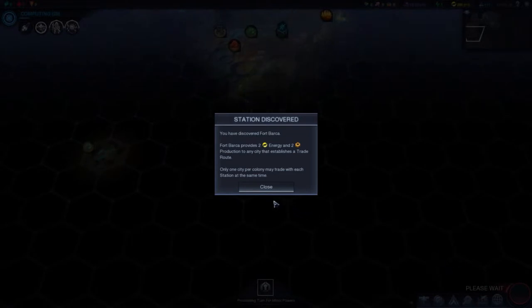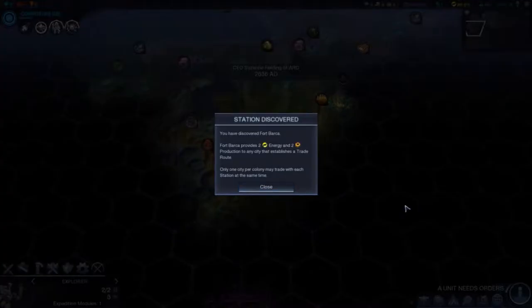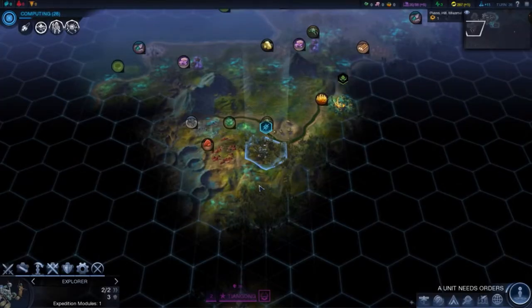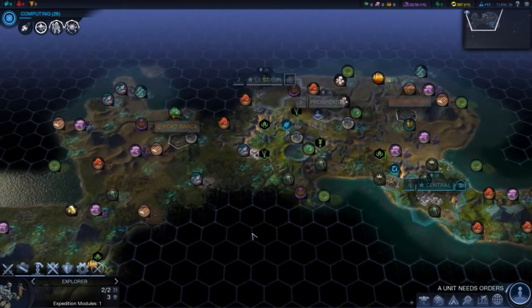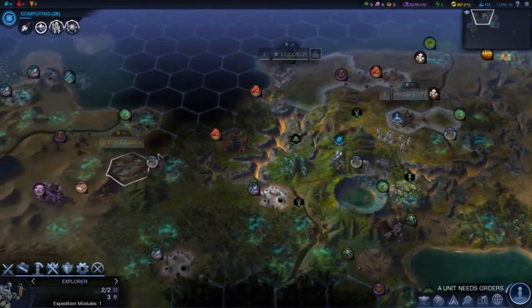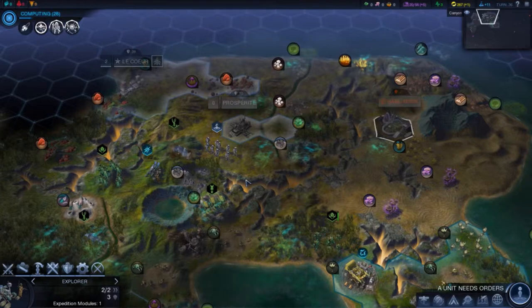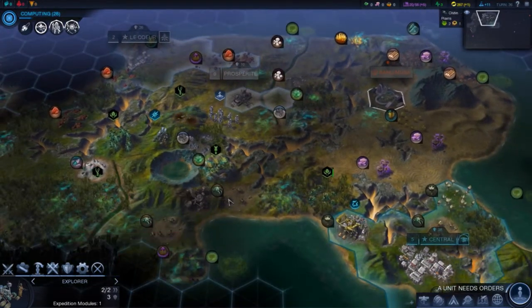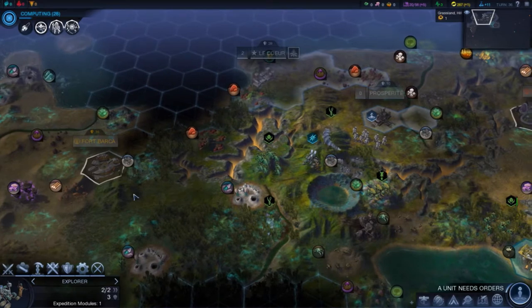Aliens everywhere. Discovered Fort Barca — Fanya Huzo, Guangzong Yaozhu — two energy, two production to any city that establishes a trade route, only one city. Fort Barca showed up there, which I'm guessing is like how we got to allow a station to show up. Prosperite right there, so my path is going to be cut off unless I come through here by this alien nest, or get unit embarkation set up, which I might need to get going soon.